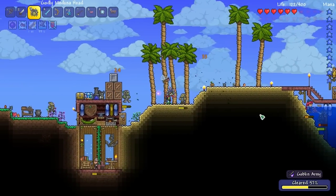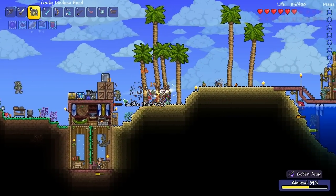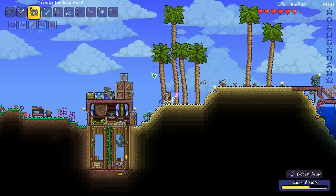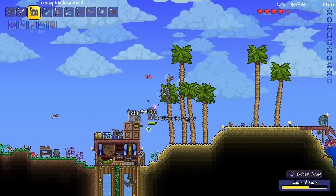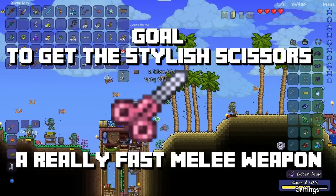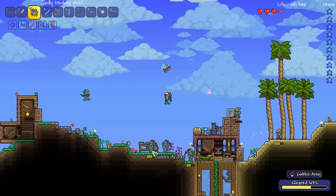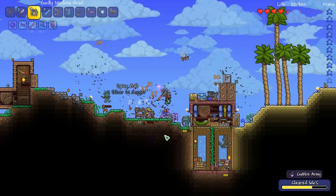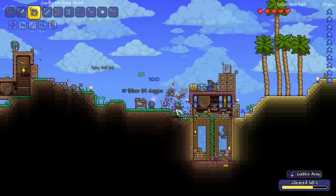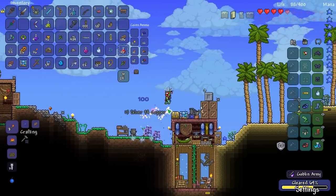I'm under attack by Goblin Invasion here and I'm hoping that the party girl dies, because we can get an item if she dies. I got a big haul from the jungle — an insane amount of items. I couldn't even pick up anything. I was looking for the fishing rod down there — the fiberglass fishing rod — because it's impossible to find.